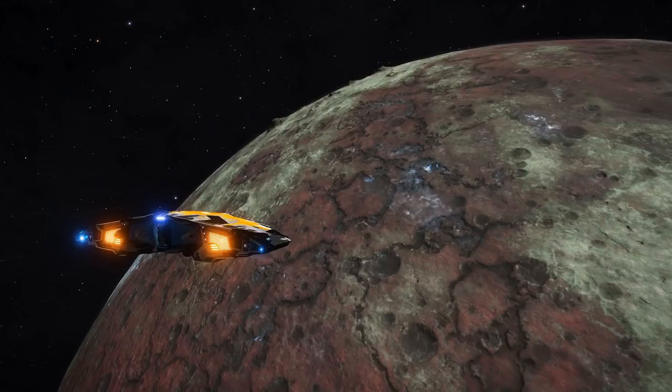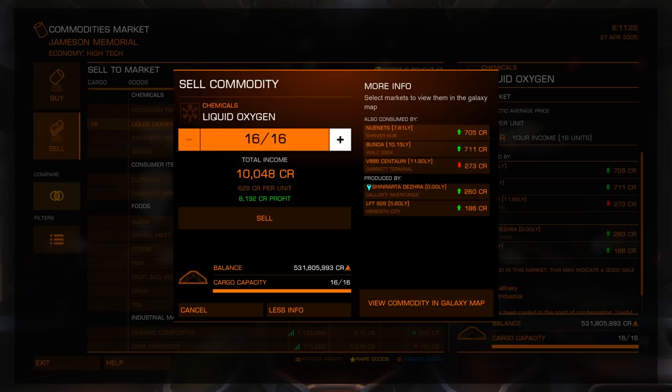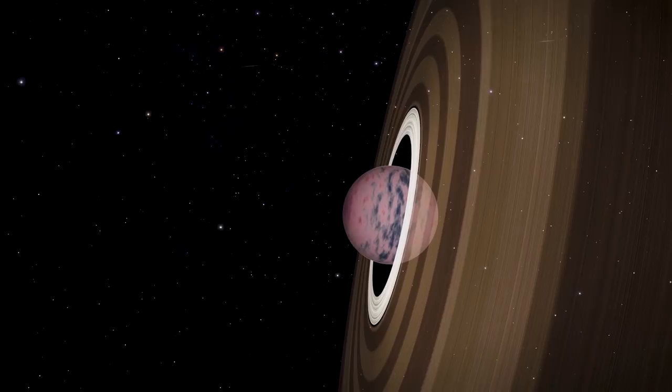The Mark III is classified as a multi-purpose ship, which means it's suitable for exploration, combat, and trading. And it is — in the same way that Obsidian Ant can make you a three-course dinner. He could do that, but it's not something you'd regularly ask him to do.